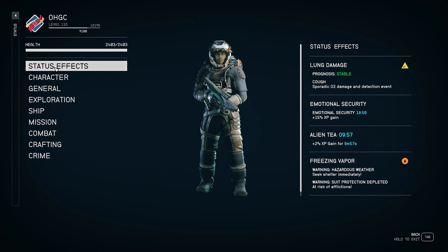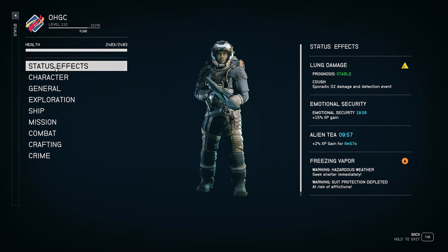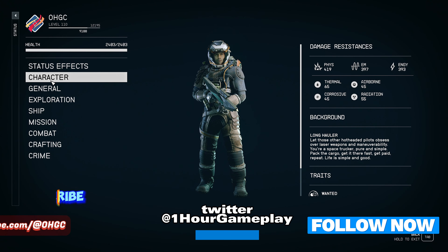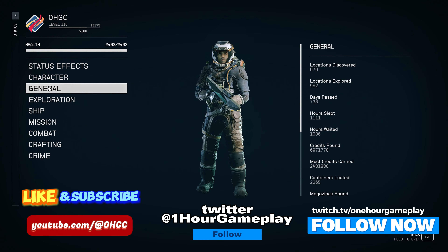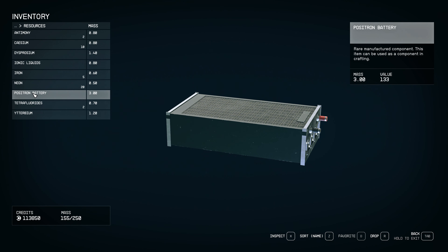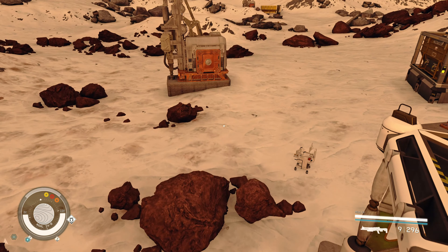If you have any questions about Starfield, please write your questions below in the comments — I will answer all your questions and record a special video with the answers. Hello everyone, welcome to our gameplay channel. If you're looking for a Positron Battery, a rare manufactured component in Starfield — how to craft it, where to find it, and where to place an outpost that will give you all the resources to create it — this video is just for you.